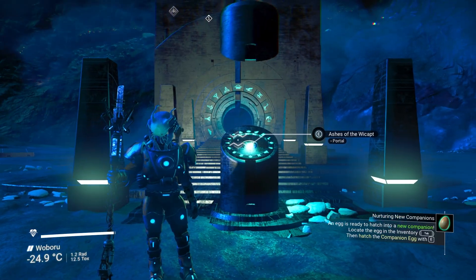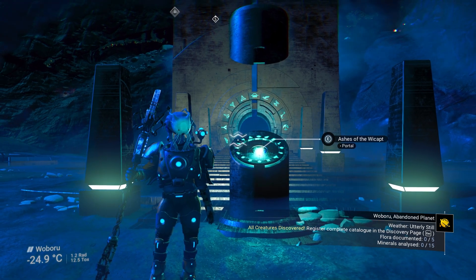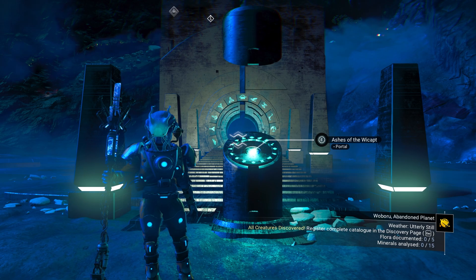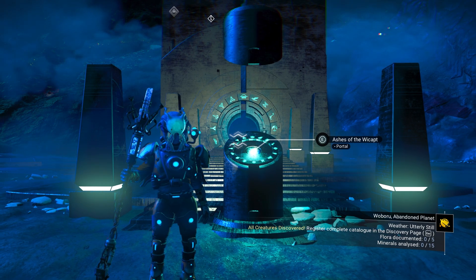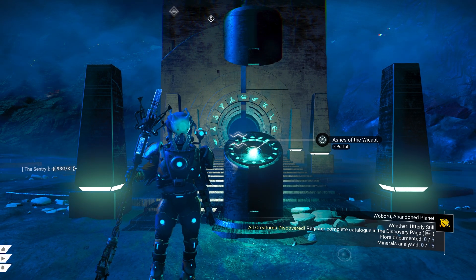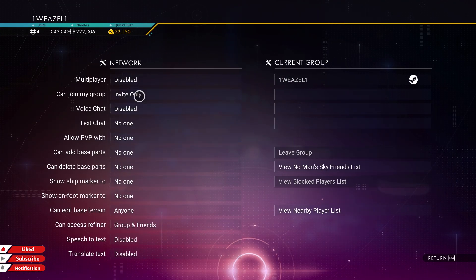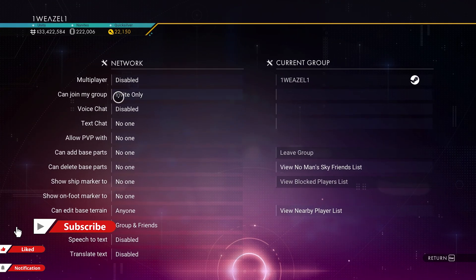Both of these can be found in the Euclid system, which is the starting galaxy, so you don't have to go anywhere else. You also need to have all 16 glyphs as well as a portal — there will be a video in the description on how to find both. Very importantly, you must make sure your multiplayer is disabled.